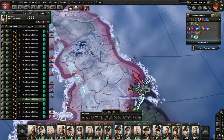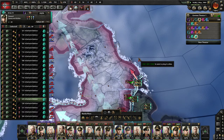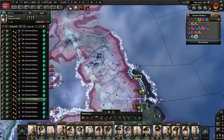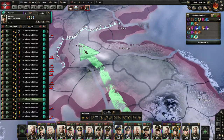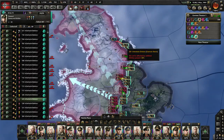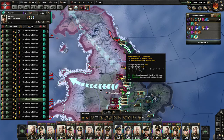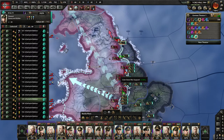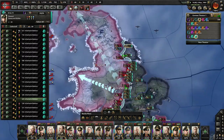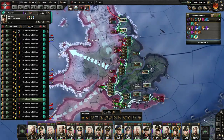Liverpool is the current capital, but you're going to need to take three capitals, so you're going to need to take Glasgow as well. There's a Greek unit over there - he's owning me, I'm going to have to slow down. We had some supply difficulties. If I take out Newcastle, that would be nice.